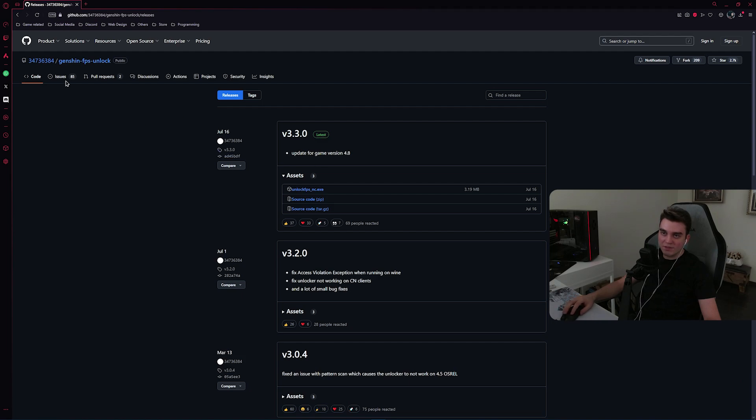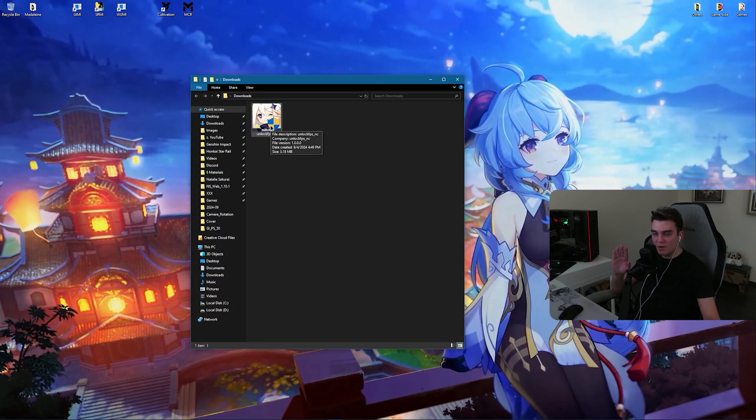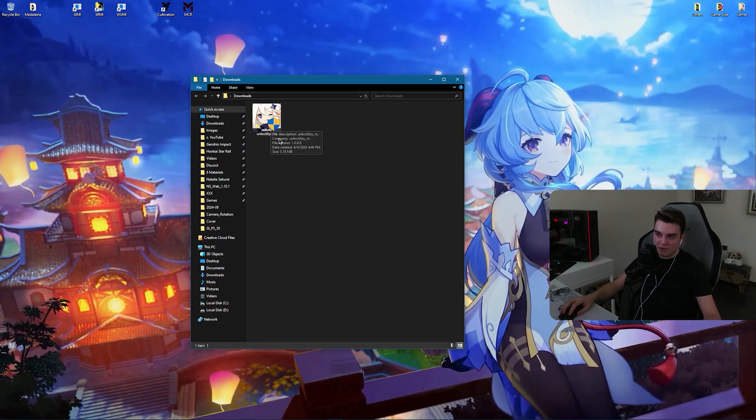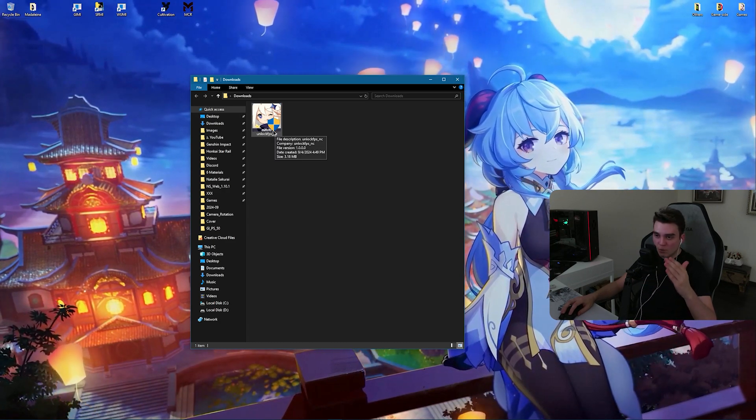Ladies and gentlemen, how to download it: down in the description section there's a link. Click on it and it will redirect you to this page. You might have a higher version — right now we're on 5.0, I have version 3.3 here but you might have 3.5, depending on when you're watching this video. Download the latest version's executable.